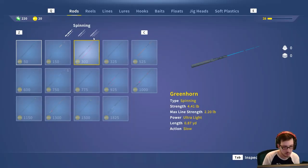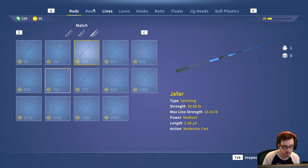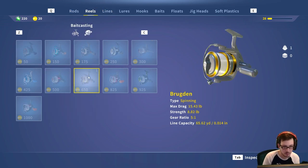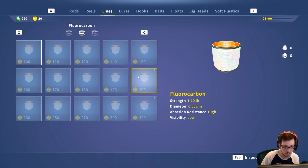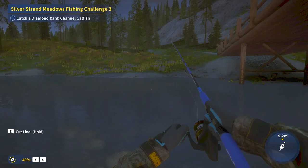Now, you can purchase your first upgrade. What you're going to do is grab the Jafar rod, the Brogan reel, some 15-pound fluorocarbon, and you are off to catch some larger species that are worth a lot more money.